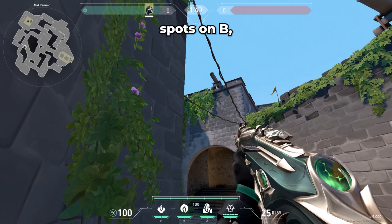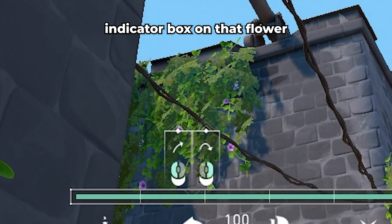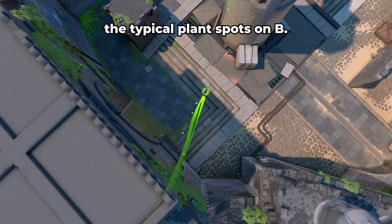If you want to throw your Poison Cloud on top of the common plant spots on B, from the same spot as the previous Snakebite lineups, focus on this flower on the wall. Pull out your Poison Cloud, and place the left diamond of the mouse indicator box on that flower, and do a jump throw. This Poison Cloud will cover the typical plant spots on B.